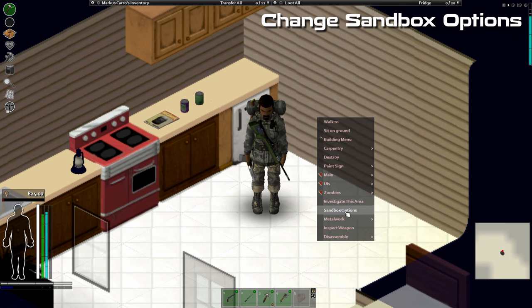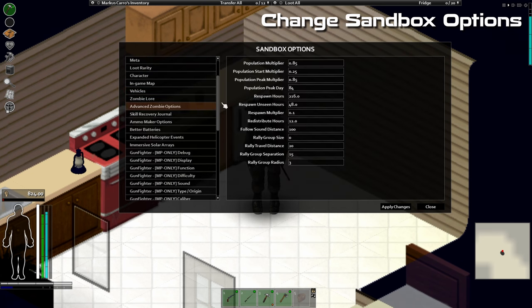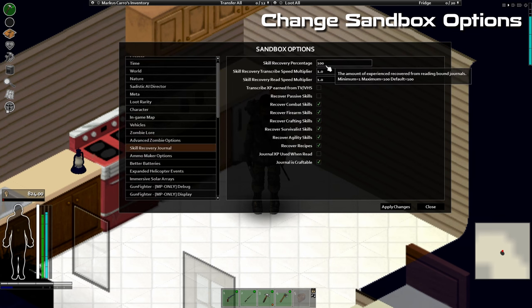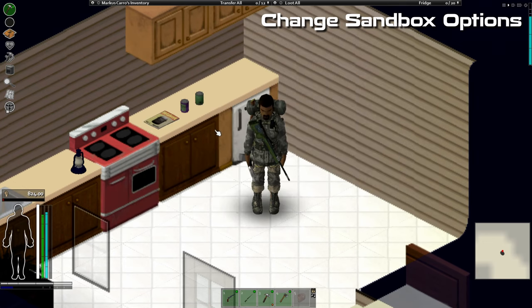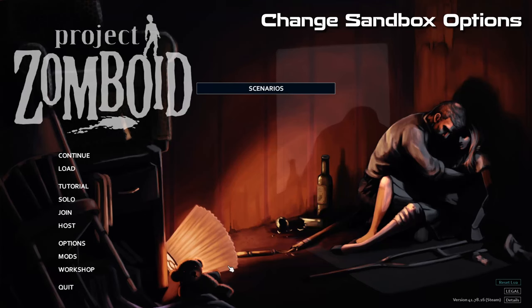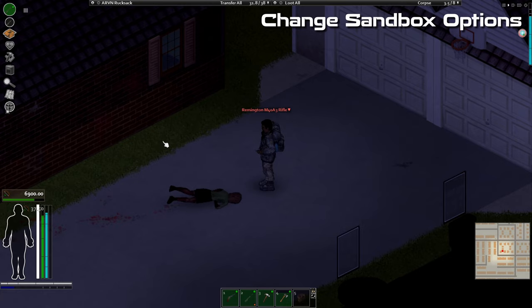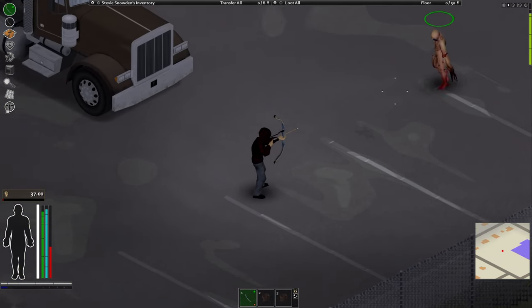By the way, this last mod is very underrated: Change Sandbox Options allows you to change any setting from the sandbox while you are in the middle of your playthrough — intended for single player only. This mod is a game changer; no longer do you have to restart your playthrough because you forgot to set some option. Simply right-click on the screen while playing, select the change sandbox menu, choose your options, press apply, go to the main menu, reload your save, and your settings are updated.